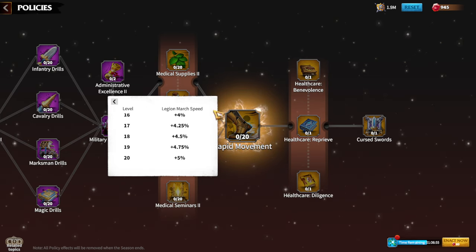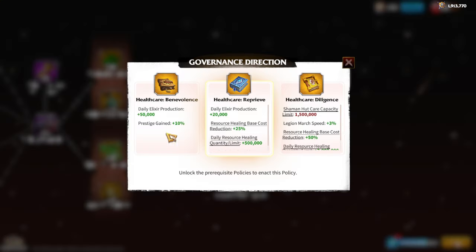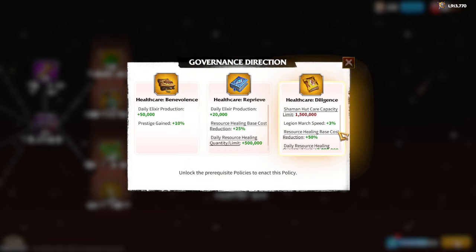Now let's discuss the newest policies. Healthcare Benevolence gives 50,000 elixir production and prestige gain up to 10%. Healthcare Reprieve gives 20,000 elixir production, resource healing base cost reduction of 25%, and a daily resource healing quantity limit of 500,000. Diligence gives hospital care capacity limit of 1.5 million, legion march speed +3%, resource healing +15%, daily resource healing quantity limit of 2 million, and stamina limit bonus +15%.